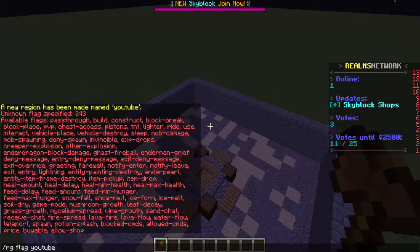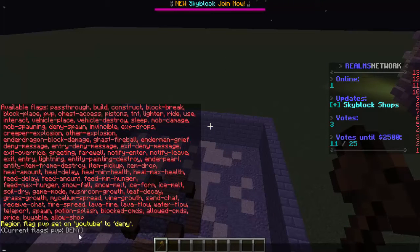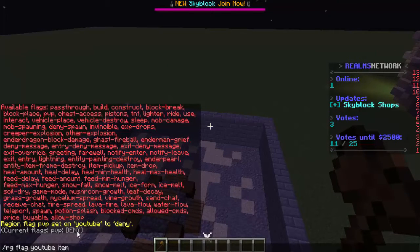Say I want to disable PvP — I would do /rg flag YouTube pvp deny. If I hit enter, it will say that it's been added to the YouTube region. So now PvP is set to deny. If I want to disable item drop on a hub server, for example, I would do /rg flag YouTube item-drop deny.